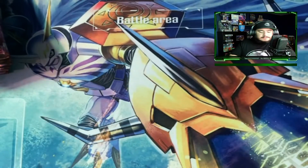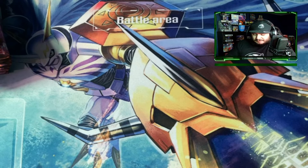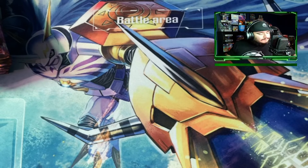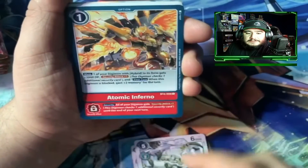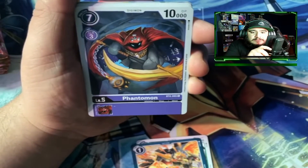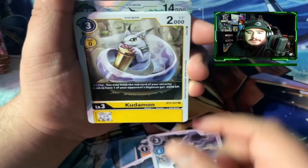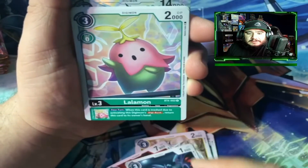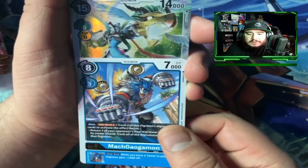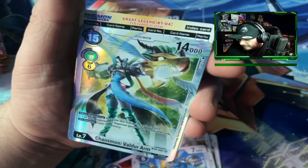We'll set that one out to the side. So far starting out with a pretty good pull. Three boxes in — Atomic Inferno, Phantomon, Stravamon, Kudamon, Bulkdramon, Soundbirdramon, Lalamon, Bushiagamon, Makaganguagamon — and Chaosmon Vulturemon. That's a super rare!